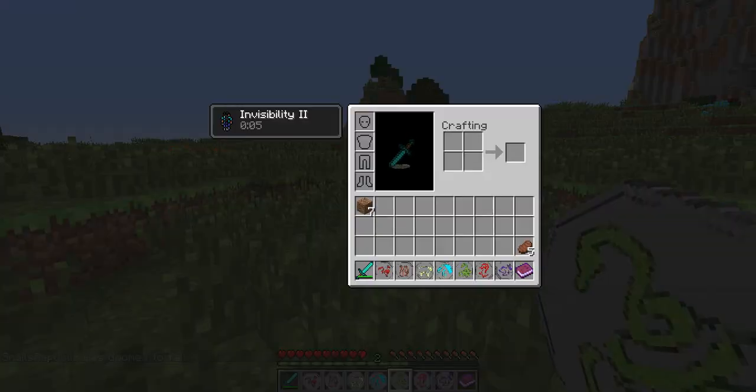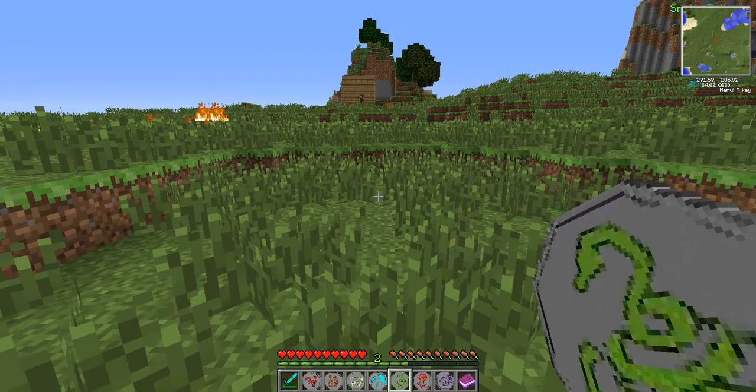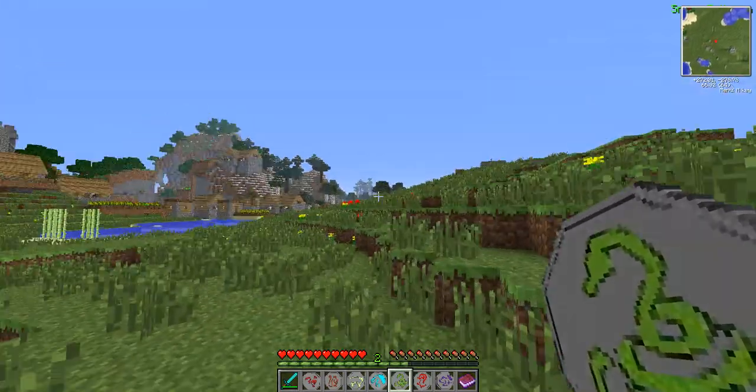Next up is the Snake Talisman. This one gives the user the power of invisibility. As you can see, I'm invisible. You have to let go of the talisman to be completely invisible, but then it counts down and you only have like five seconds. Still pretty cool.